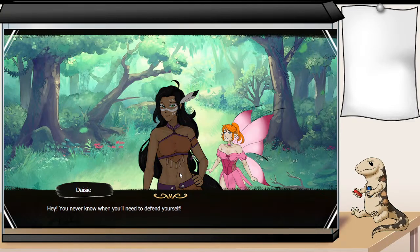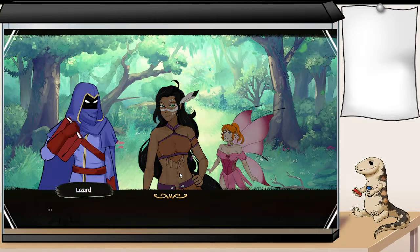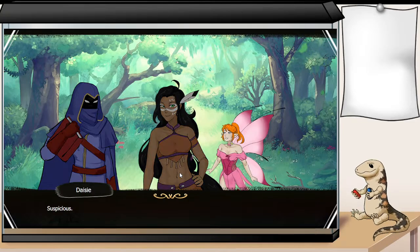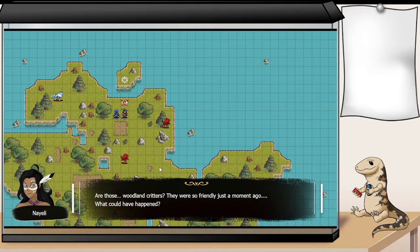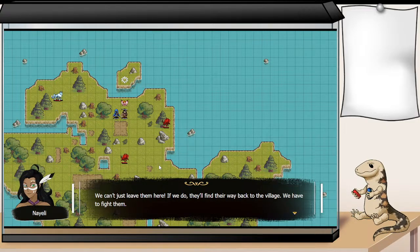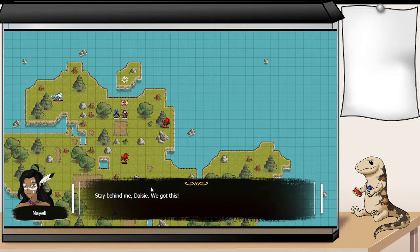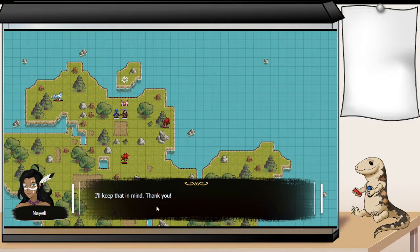You better watch yourself — I've got a mean right hook and I'm not afraid to use it. Oh, don't mind her, she means well but she's a bit cautious, shall we say. Here, let's get you back on your feet. Not very talkative, are you? Suspicious. What was that? Are those woodland critters? They were so friendly just a moment ago — what could have happened? We can't just leave them there. If we do, they'll find their way back to the village. We have to fight them. Stay behind me, Daisy — we got this.